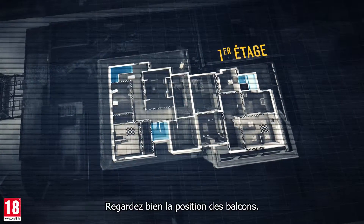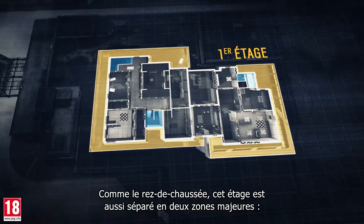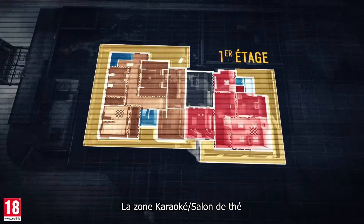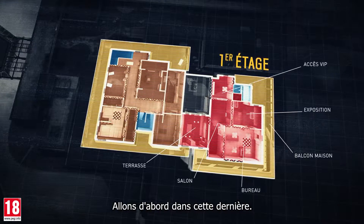Time to hit the second floor. You'll want to take note of the position of the balconies. Like the first floor, this floor is also divided into two important areas: the karaoke tea room area and the exhibition work office area. Let's go into that last one first.